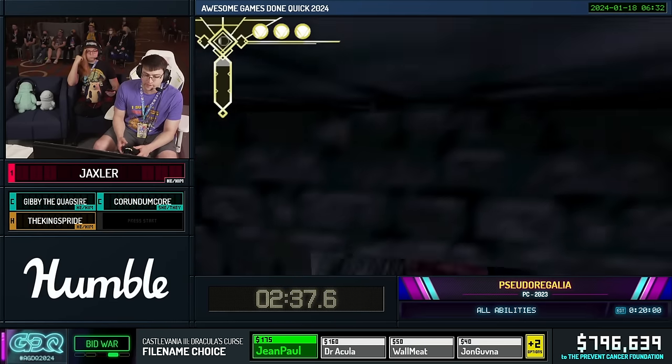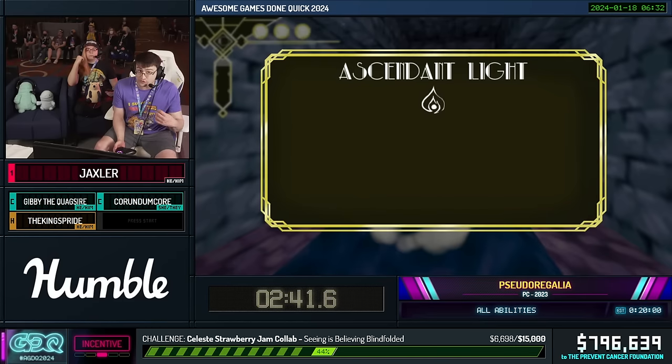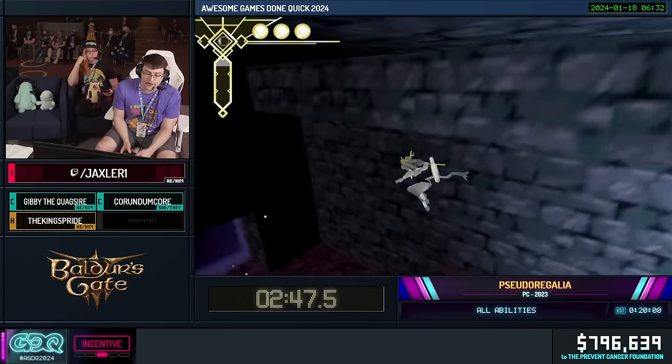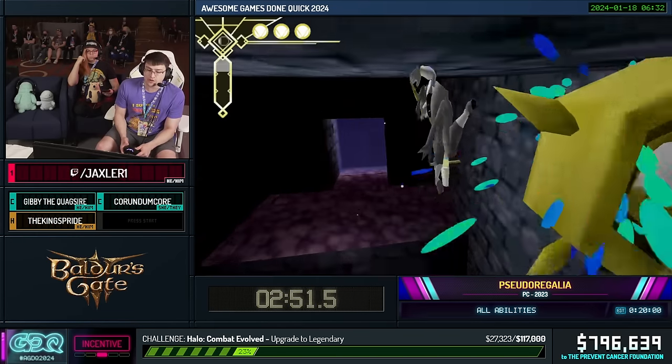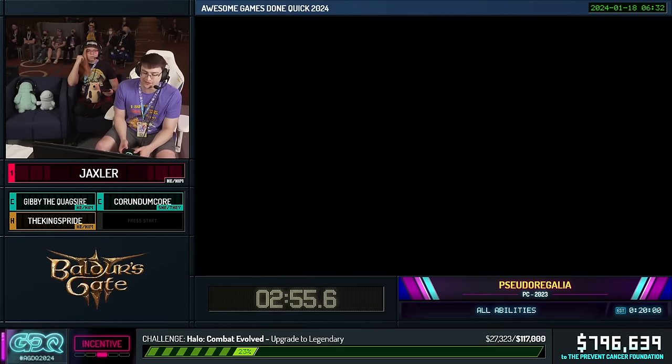This has a couple of nice things for our route. For one, it gets us a shortcut to Ascendant Light, which is otherwise really cumbersome to find our way to. On top of that, it lets us skip Strong Eyes, which is normally a required mini boss fight. By going this way, we can make our way through here without having to see him once. I got here a little too fast, so it kind of messed up.